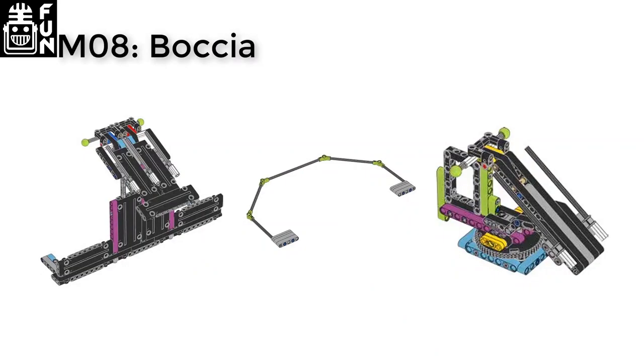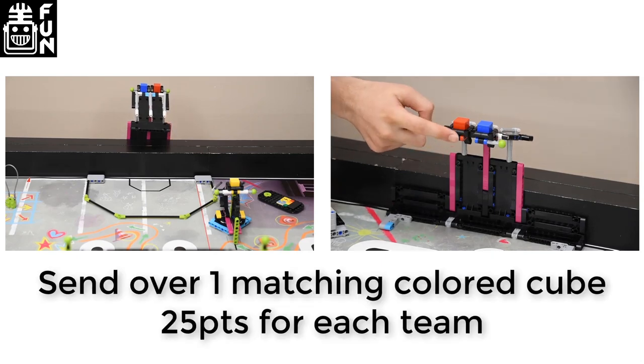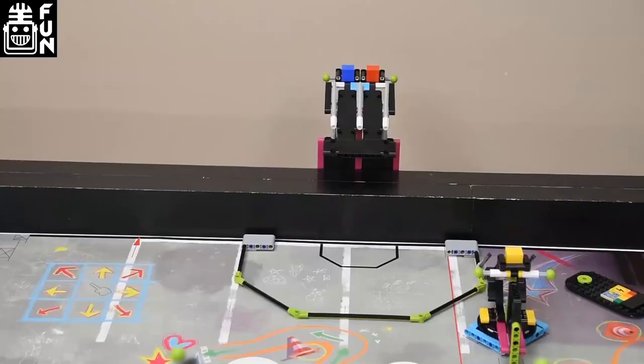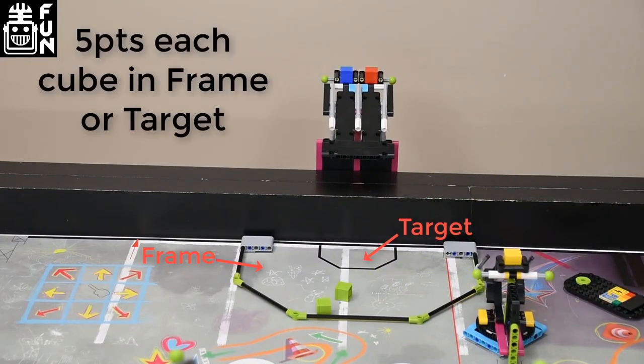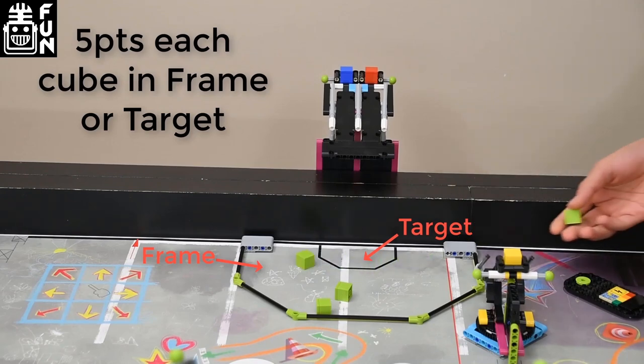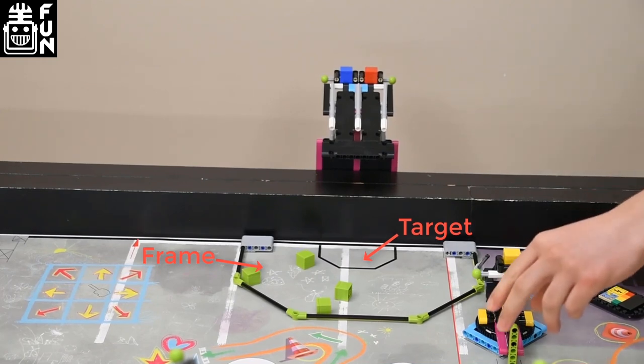MO8 Botcha. If both the share models only send over one cube and the color matches, 25 points per team. If the cubes are completely in the frame or target, 5 points per cube. If at least one yellow cube is completely in the target, an additional 10 points.